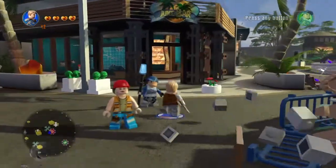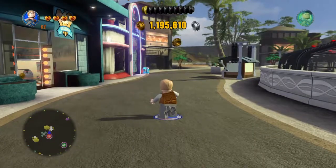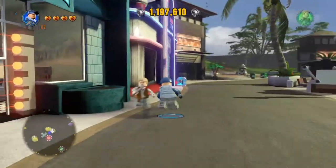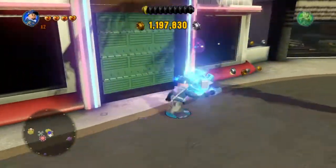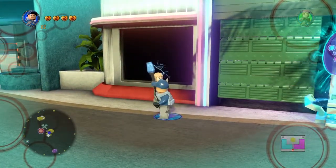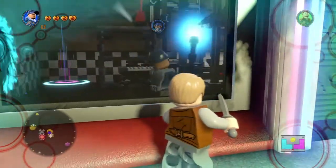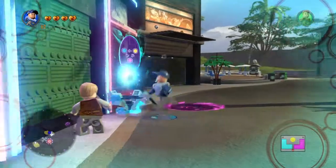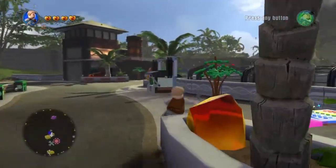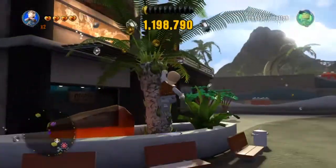Owen Grady is probably the best one out of these characters. One of his main abilities is vine cut — he just lights that up. Owen Grady can do vine cut with his little dagger. Pretty sure Finn can too, but if not, Owen Grady definitely can do it.